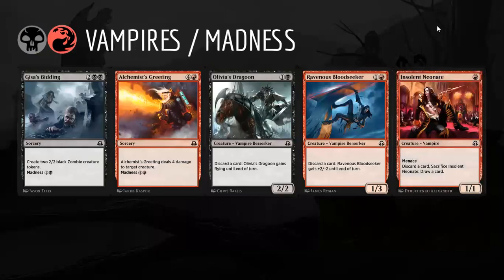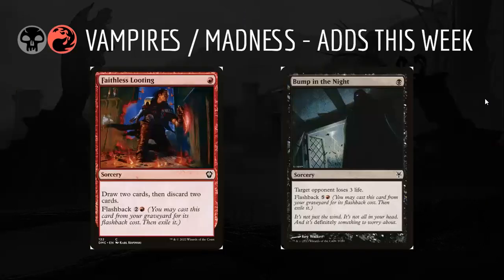The next archetype is Black-Red Vampires and Madness. We're playing a bunch of excellent madness cards — the two best are Geier Reach Sanitarium's Bidding and Alchemist's Greeting — and we're trying to discard them to our madness enablers such as Olivia's Dragoon, which is far and away the best one, Ravenous Bloodseeker, which is solid, and Insolent Neonate, a nice turn-one play. This deck can be a little tricky to build — I recommend sorting your cards into two piles: madness cards and madness enablers, and make sure you've got an even number of both.